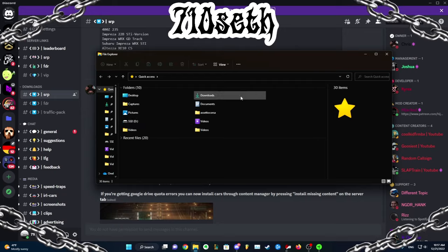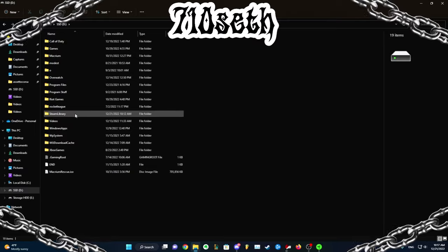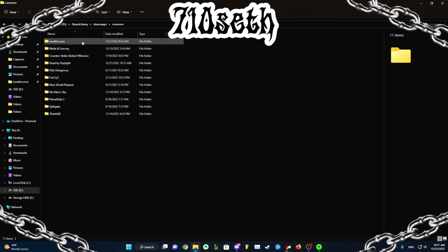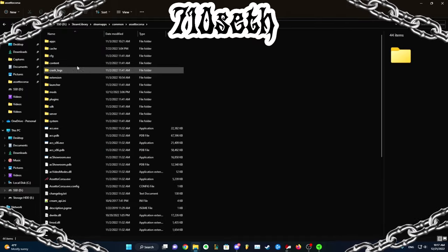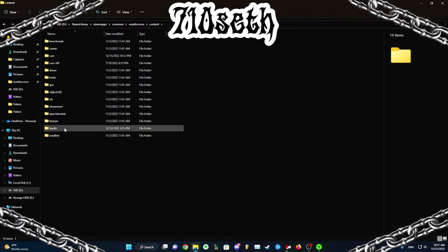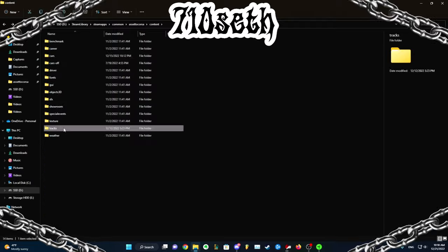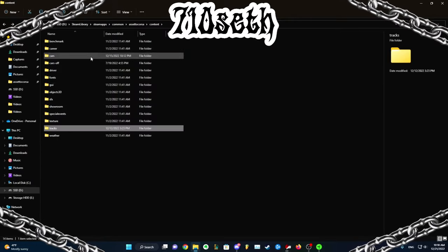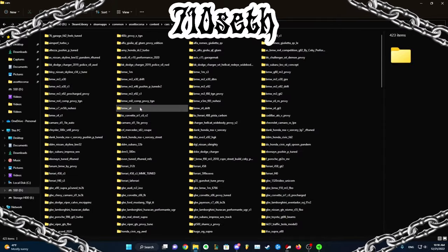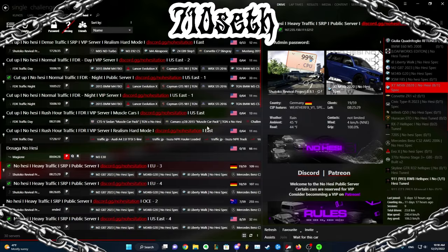Once you download those files, you're going to want to open up File Explorer. Find your Steam library, Steam apps, Common, then click Assetto Corsa, go to Content. If you downloaded a track, you basically just download the track, unzip the files, and put them in their place — put the tracks in the track folder, put any cars you download in the cars folder. As you see, I have literally a fuckton. Now, once you have everything installed, you should be good to go.